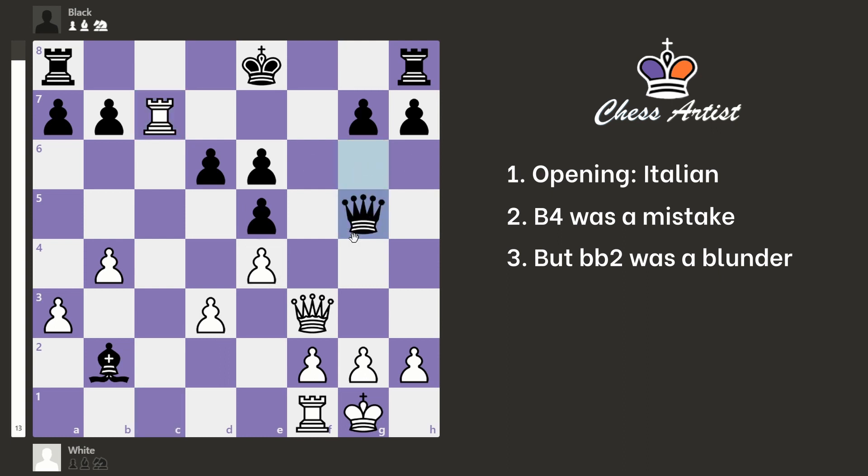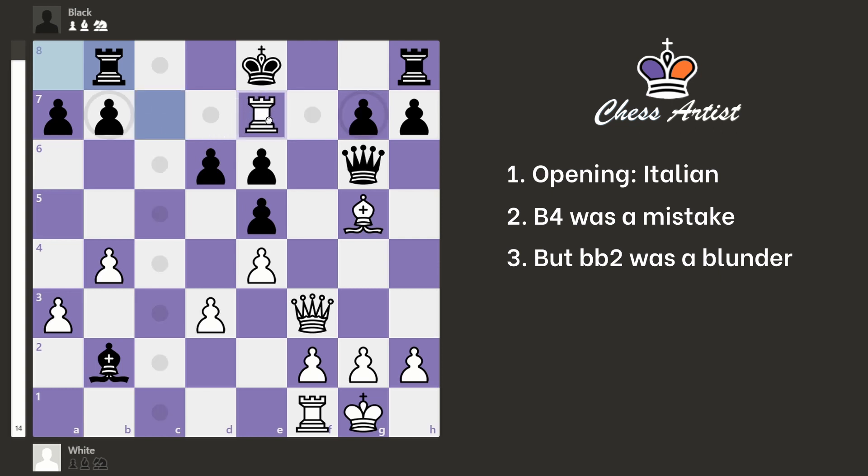And here is where they blundered. They played bishop b2, which seems like it attacks my rook and this pawn, but it's not working because I have rook takes c7. Now they can't take this bishop, my queen comes in, and this is mate in one. According to the engine, the best move here is the very passive rook b8, just protecting this pawn, but still this doesn't work — they can play this check and the king has only one move; they must go under the mask of the rook and this just wins the queen and it's all over.